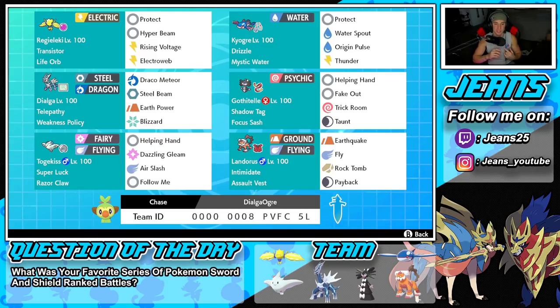Second Pokemon is Kyogre, our first restricted mon, with Drizzle and the Mystic Water as ability and item. We've got Protect, Water Spout, Origin Pulse, and Thunder — a great moveset for Kyogre, you really cannot go wrong with it.